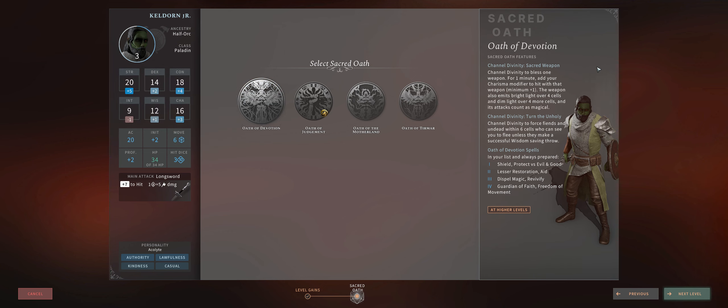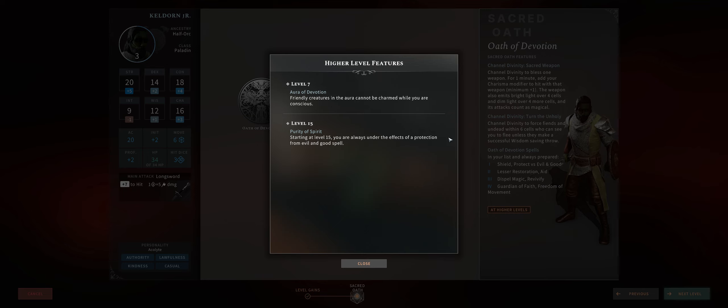Devotion gives you the Sacred Weapon ability which is very good. For one minute you get to add your Charisma modifier to your attack rolls with your weapon. Considering you can start with plus 3 or plus 4 to your Charisma, that's a lot of extra attack bonus you're adding, even as early as level 3. However, the other Oath of Devotion abilities aren't particularly good, although Purity of Spirit is nice but comes super late.